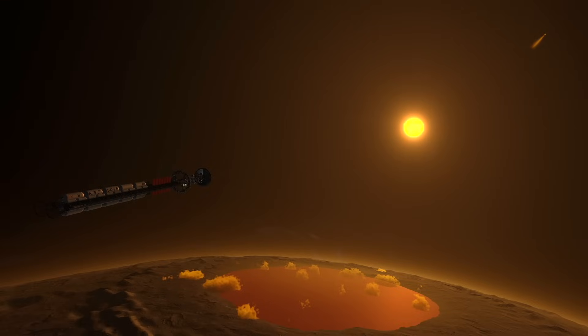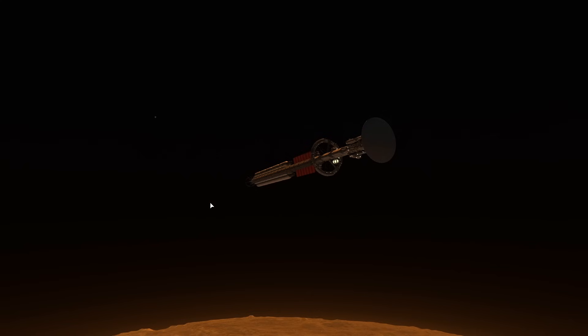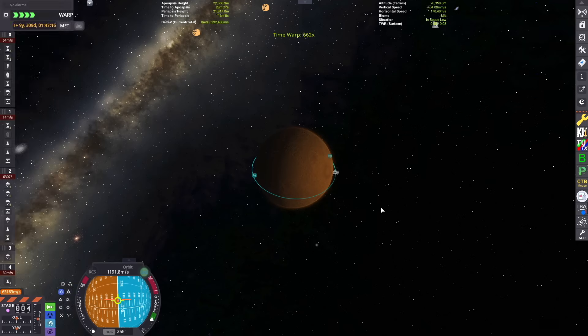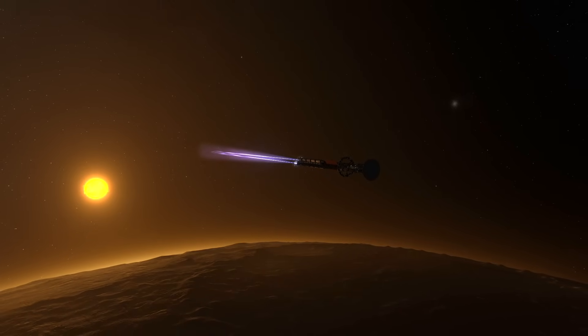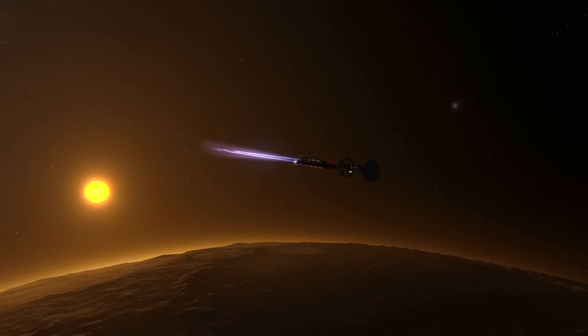And here we are in the KSS Bova interstellar spacecraft in orbit around Surther. Today's target is the planet Vespin, which you can actually see in the sky right here. It's a super Venus type planet, so it's insanely hot and has crazy pressures. Very cloudy and we're going to check it out today.